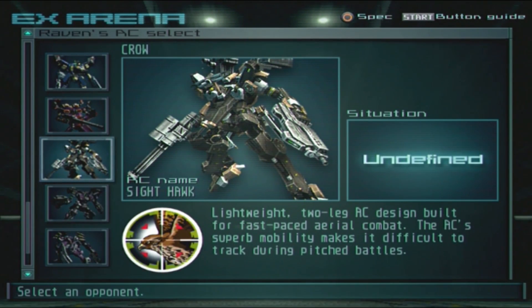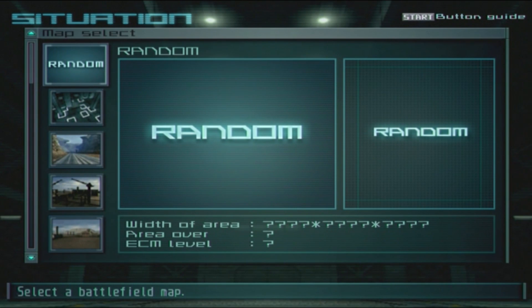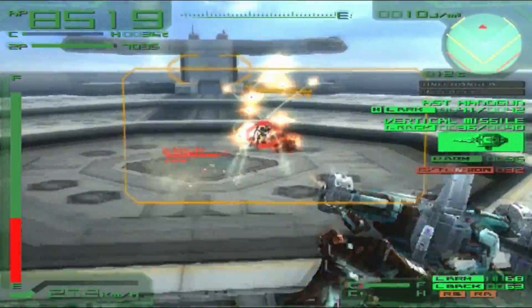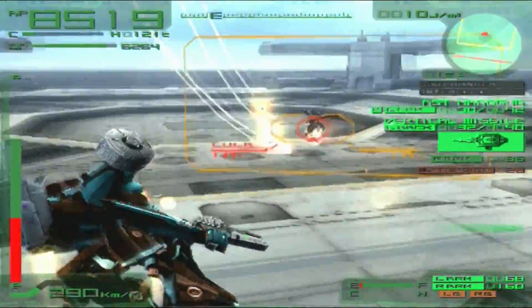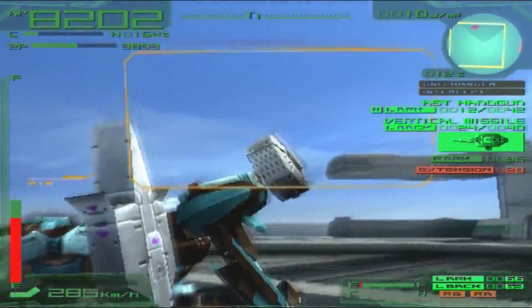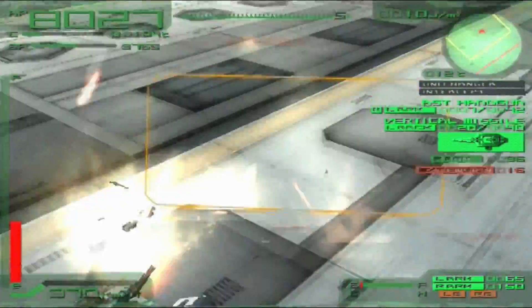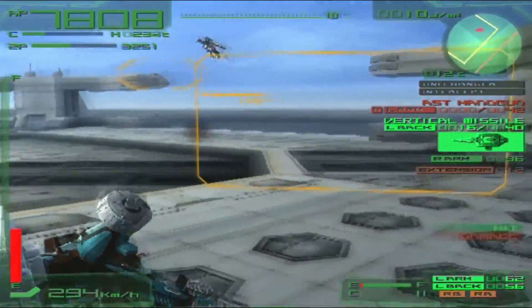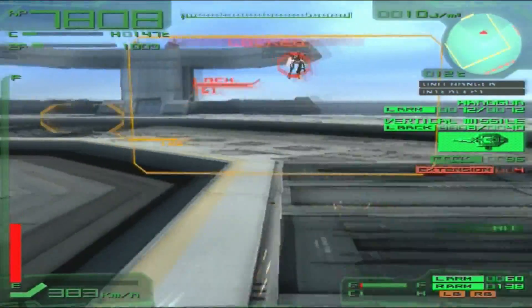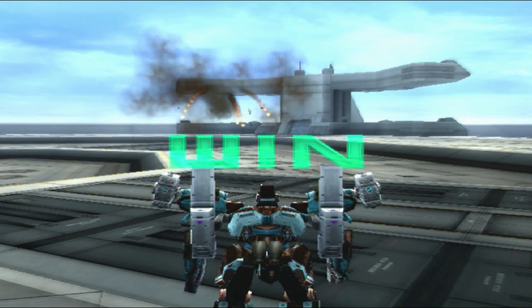Next up is Crow. I'll pick a random arena — I don't know if it'll be missile-friendly. Oh, that's very missile-friendly! Switch weapon and start shooting, also keep firing the pistol. I know this isn't the optimal distance for the missiles since they need some distance to fall properly, but with my pistol shooting in addition — wow, I didn't even need to use my Rockcannon Four. Damn Crow, you're supposed to be very hard and tough.